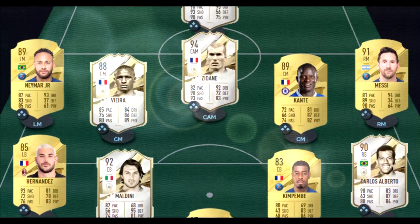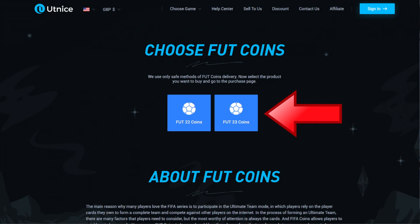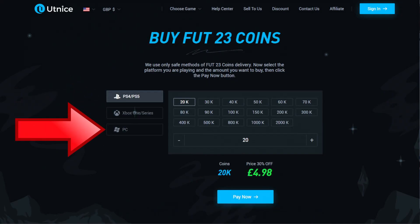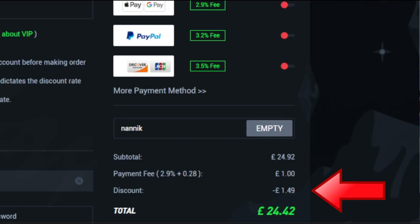Are you tired of playing stacked teams like this? Make sure you go to Alt9, select FUT, select FUT 23 coins, choose which console and how many coins you'd like to buy. Select your payment method and don't forget to add code NANIC for 6% off on all orders.